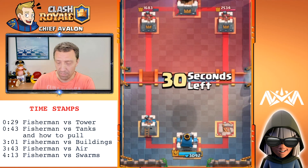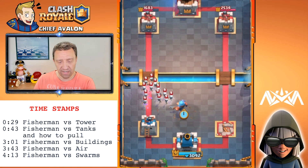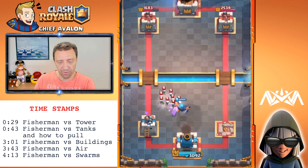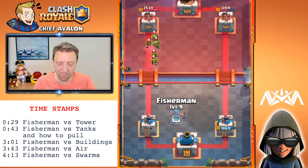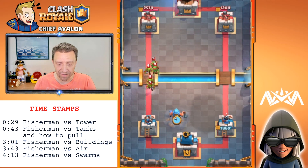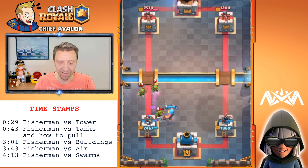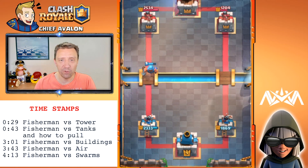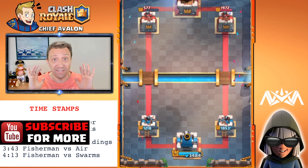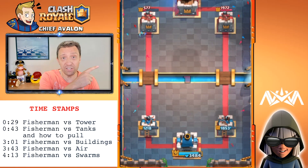Next, let's see how he does against a swarm. We're gonna place him right there — okay, he's trying to take them one by one and they kill him. Here comes the Goblin Gang — he's picking them one by one, fish-slapping and pulling them. He is very weak against swarm units.